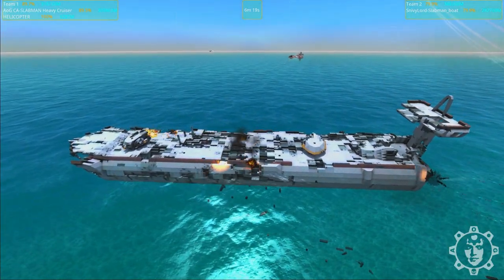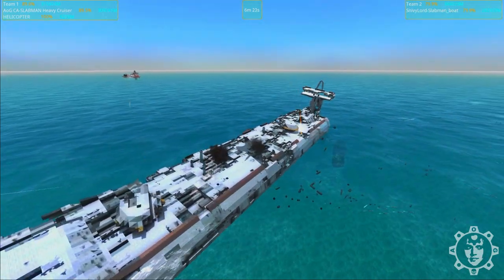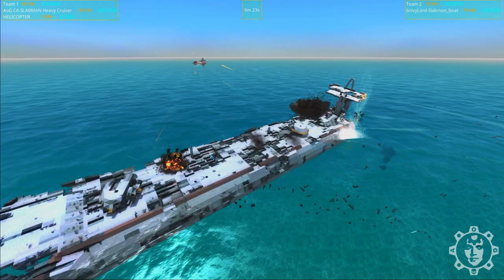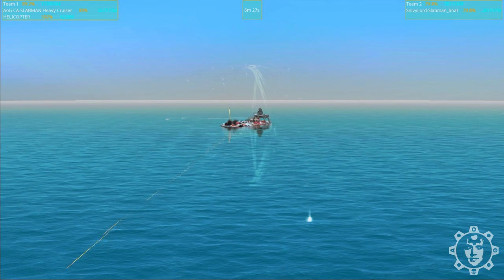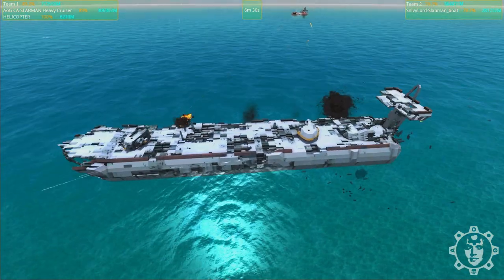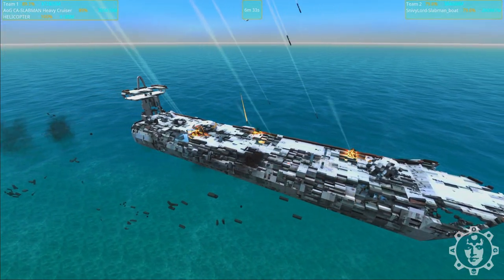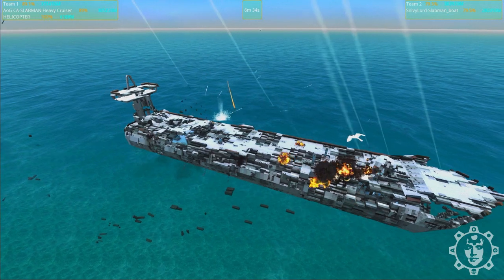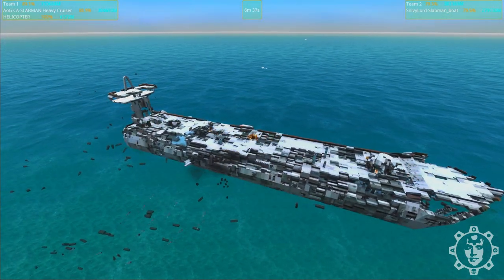Snivelord's Slabman boat seems to be a little bit more resilient than we first anticipated - it looked like this battle was pretty decided pretty early. So it's definitely a strong ship. But it seems it is not stronger than the original Slabman. It may still of course win, but it really looks like it's not an upgrade, at least not in this initial battle.